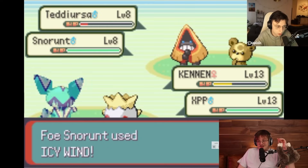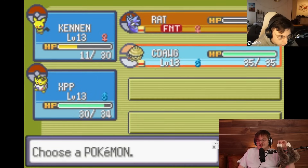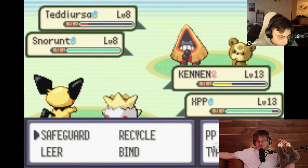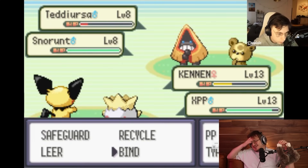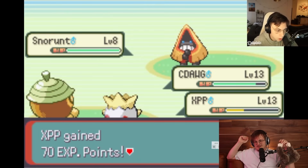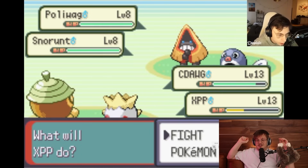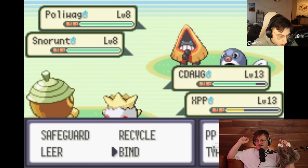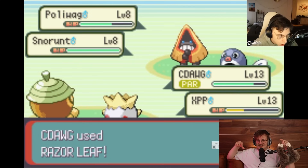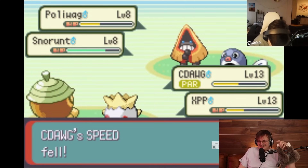The icy wind tech from the Snorunt in the double battle is crazy - AI using speed control and everything. He did remember to level this time at least. The Togepi has no damaging moves. He kills the Teddy Ursa, Polywag comes in. This is Needle Arm, Ancient Power - he's cooking right now. He has no idea what any of these moves do. He clicked Recycle - Needle Arm would have probably killed it. It's a disaster.